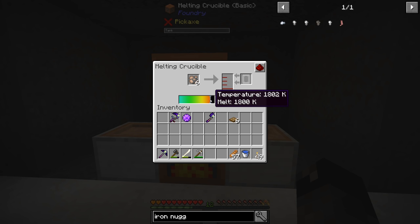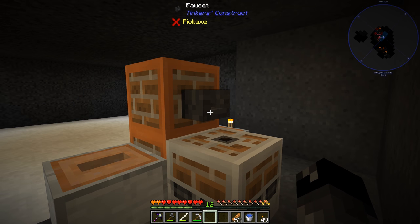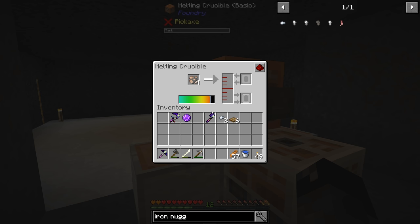All right, we're there. We should see the progress bar going. Because we're just barely at the melting temperature, this is going to go really slow. Actually it seems to have sped up just a little bit. It speeds up if you're hotter than the base temperature. Like I said with the tin, as that bar went up it was going really fast — this isn't very fast at all. Anyway, so we got the 16 millibuckets. Let's try pouring that in here. There we go — there's two iron nuggets. So that's pretty easy to do.